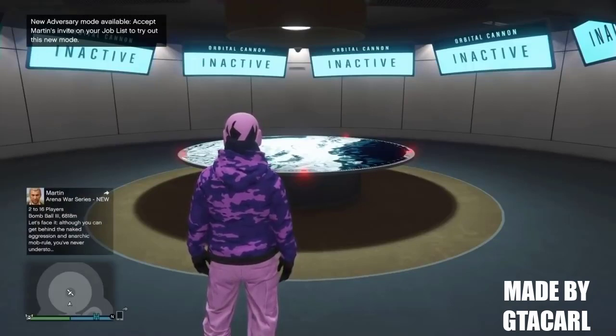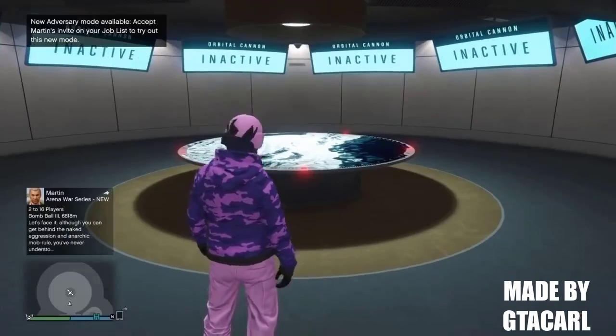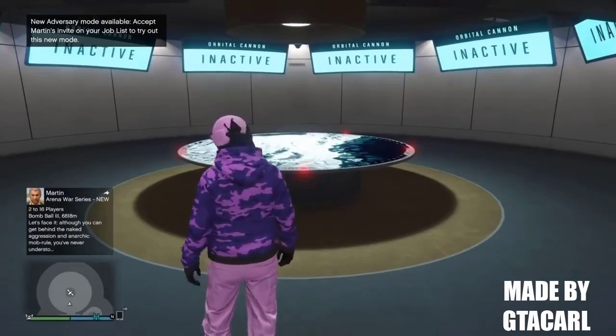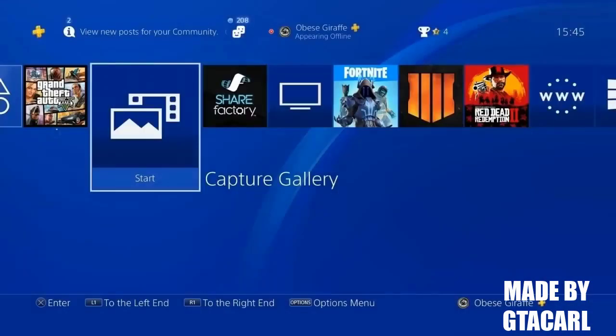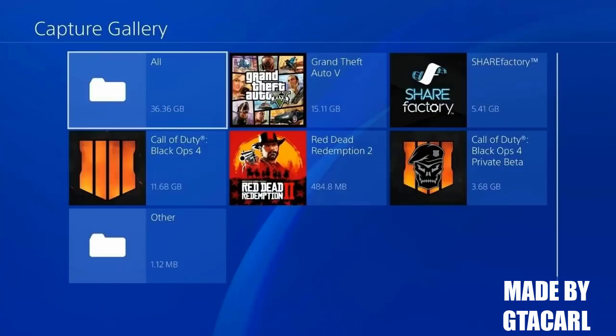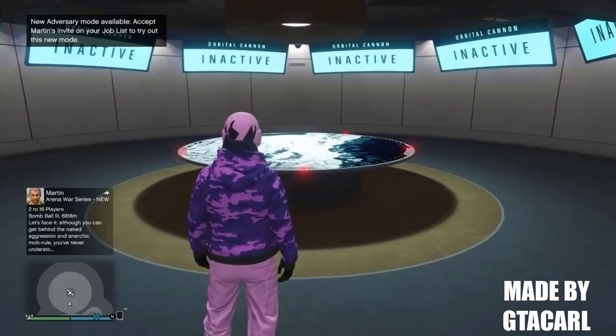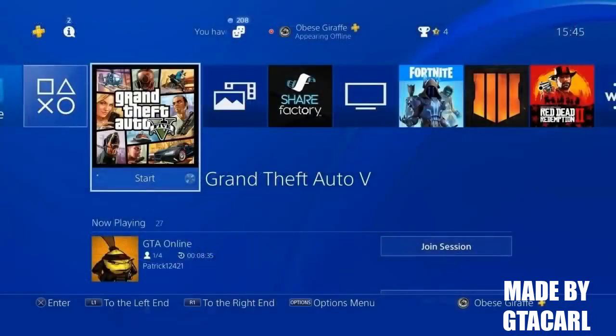Once you've got that orange save circle, you'll want to make sure you've got a clip saved in your capture gallery. To do that, just press your share button and then save a clip. Once you've done that, go into your capture gallery, then go back to GTA 5. If you go back to your home screen, you should see GTA 5 and beside it will be the capture gallery, just like what I have right here.